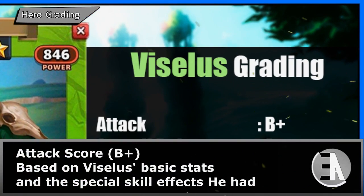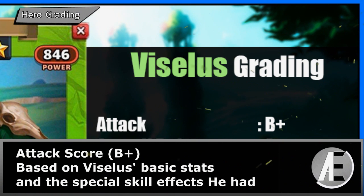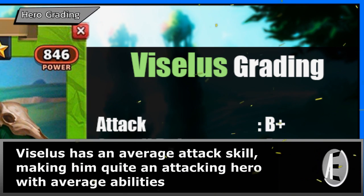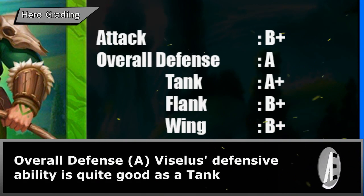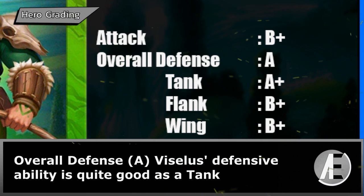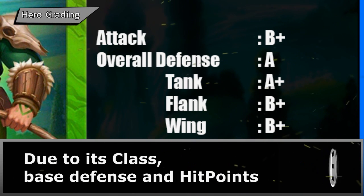Attack score: B+. Based on Viceless's basic stats and special skill effects, he has an average attack skill, making him quite an attacking hero with average abilities. Overall defense: A. Viceless's defensive ability is quite good as a tank, due to his class, base defense, and hit points.